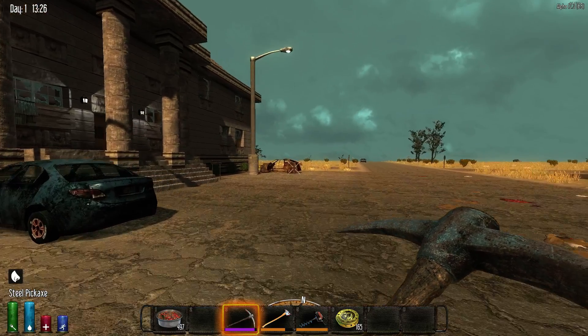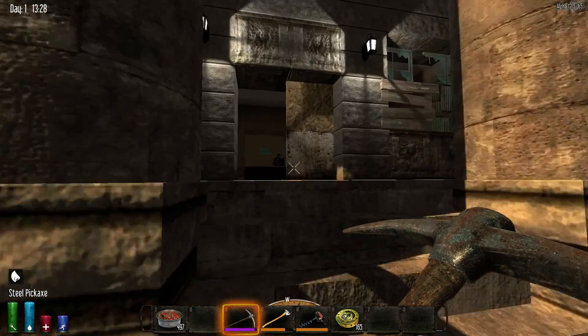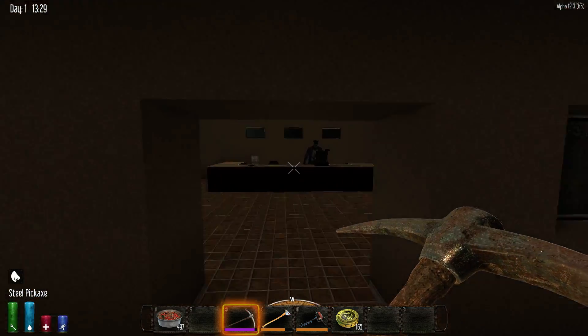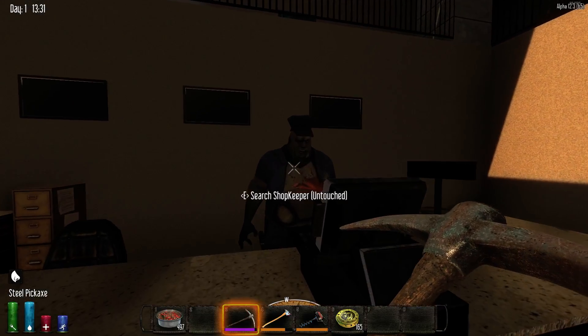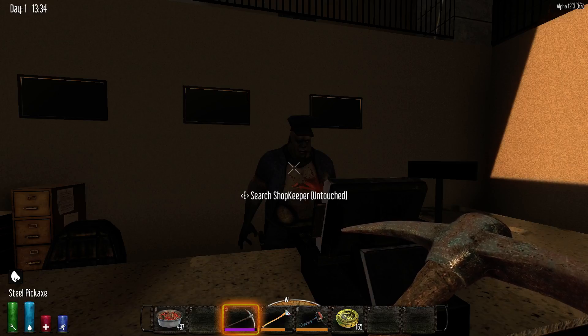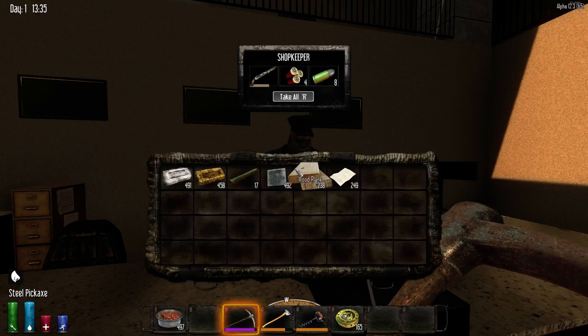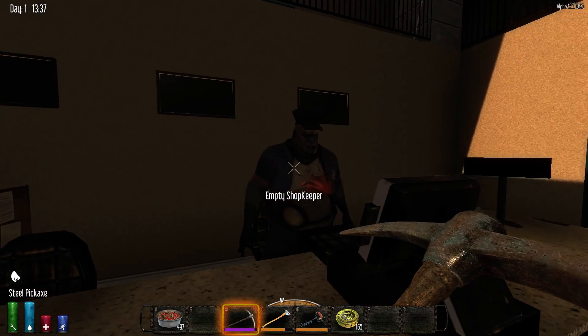In light of that, I went ahead and put in a little mod. The nurse got changed to a police officer and his name is Shopkeeper. As with the nurse, you can't interact with him yet, but you can search him and get his loot without having to kill him. He'll just stand there.